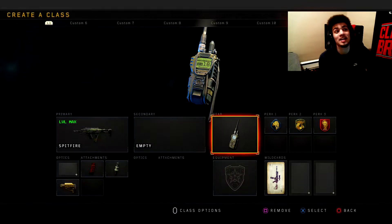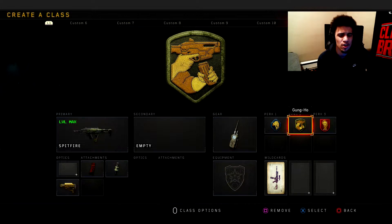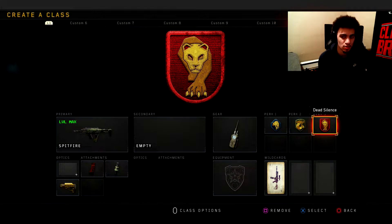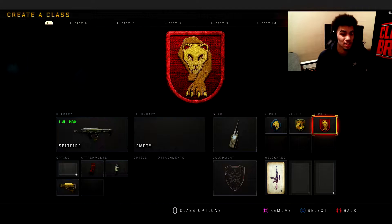When it comes to gear I'm using the Comsec. For perks, I'm using Scavenger. I have Gung-Ho right now, but if I had Dexterity I'd use Dexterity and Dead Silence. Try out this class setup — my boy Frizzice told me to use it. I'll put his link down in the description below if you guys want to check him out.